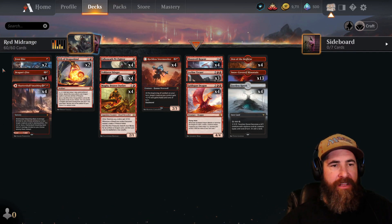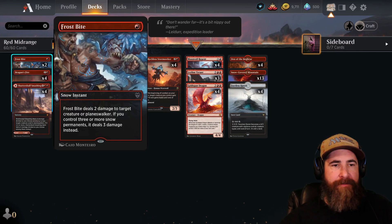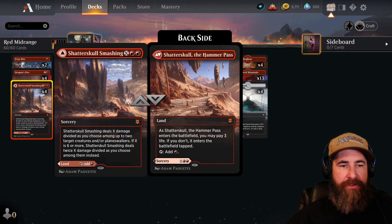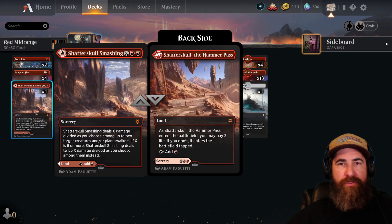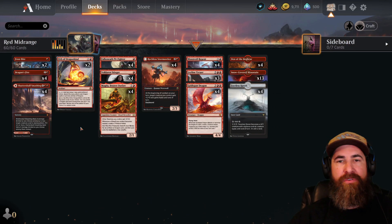The first thing we're going to talk about is our removal spells. We have two copies of Frostbite, four copies of Dragon's Fire, and doing double duty as both land and removal, we're running four copies of Shatterskull Smashing.